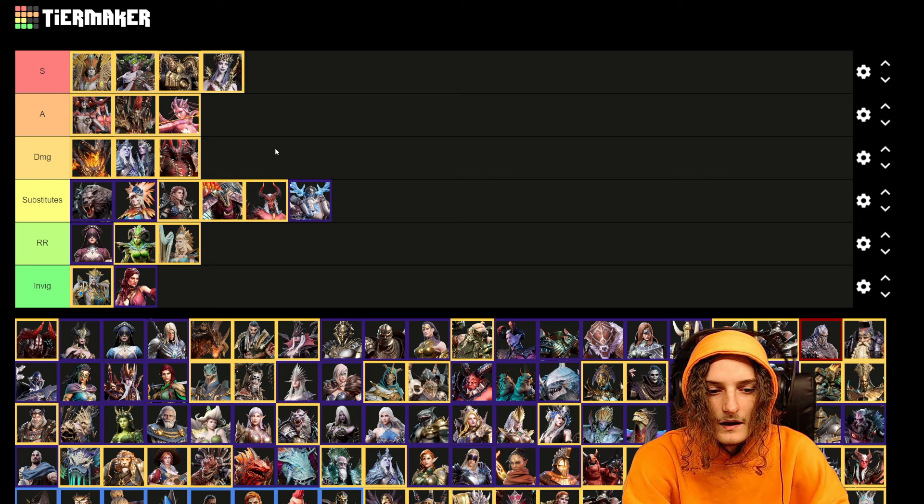For substitutes: Deimos hits a lot of times in his ultimate; Tezira also hits many times in her ultimate but you really have to be a bit desperate to use her. Falchia with a specialized attack speed amulet will hit multiple times.